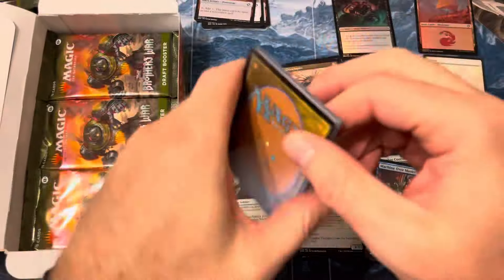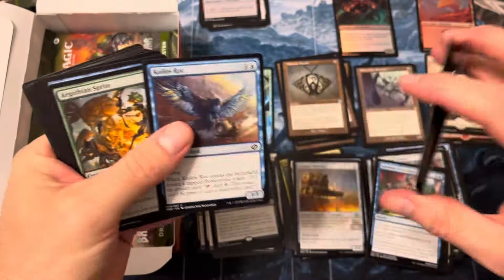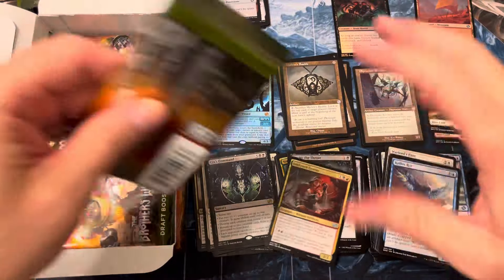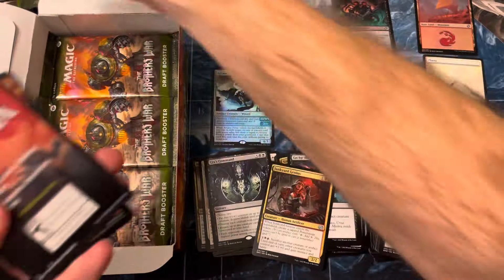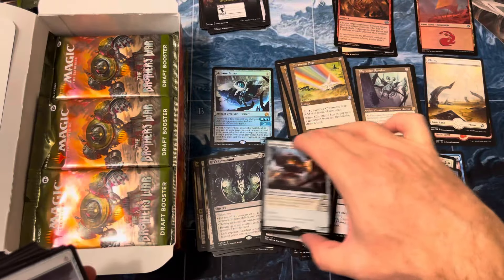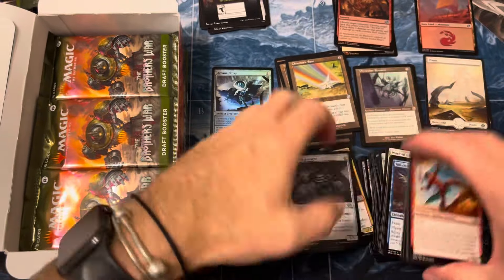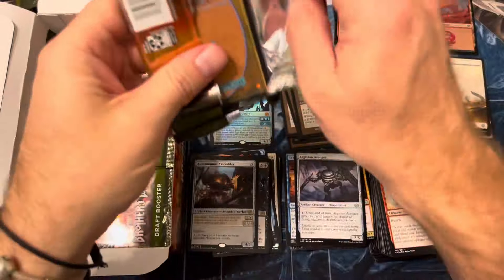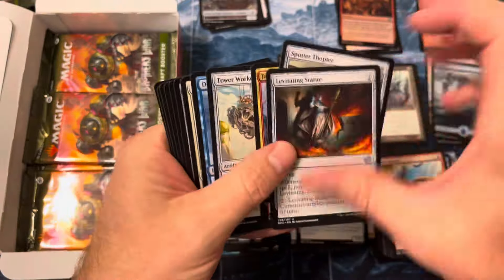A lot more bulk — a little bummer with our mythic foil there, Arcane Proxy. That's just a commander card. Mishra's Bauble — nice reprint. Gix's Command. We're still looking for Gix himself. We're halfway through a draft box — there's a Brushland, very nice little Brushland. The allied-colored painlands are in here. Razor Lash, Transmigrant — not gonna do it for us. A very quiet box of Brothers' War so far.